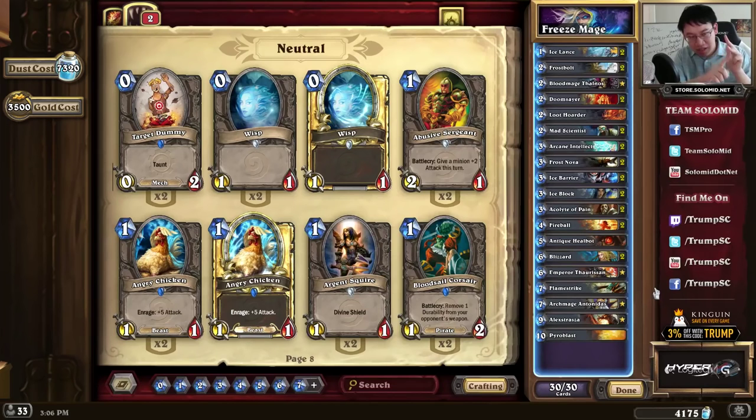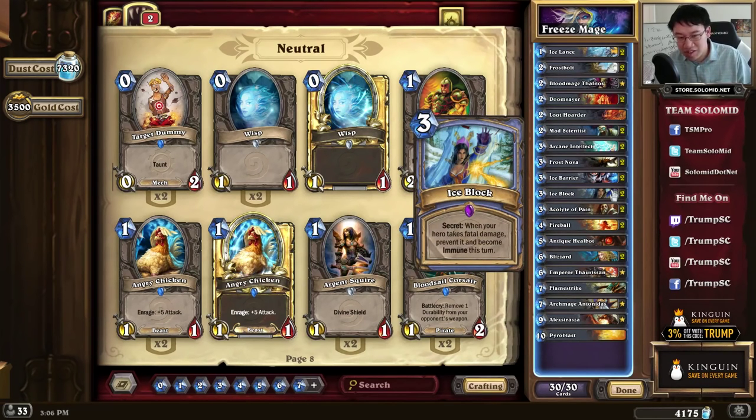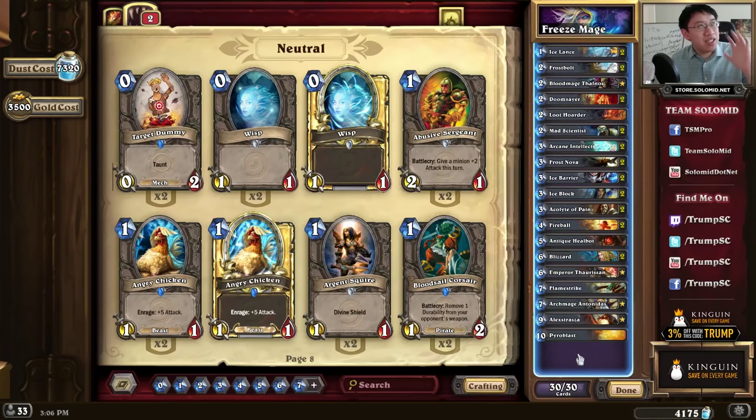That's 17 damage. Or you finish them off with Archmage Antonidas, reduced cost spells, get more Fireballs, then finish them off in two turns. You survive in the later game when you need that one extra turn with Ice Block. Fairly straightforward plan, albeit it's a little bit tricky to execute sometimes.